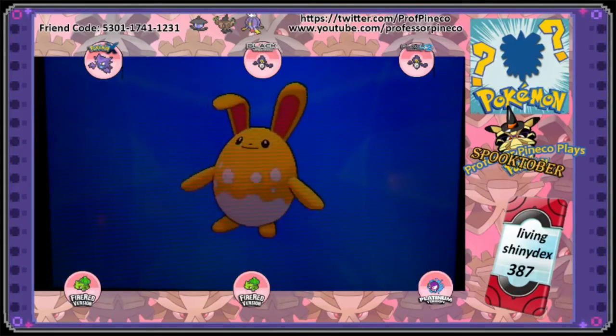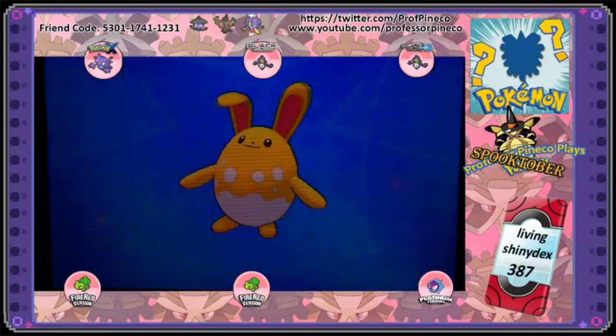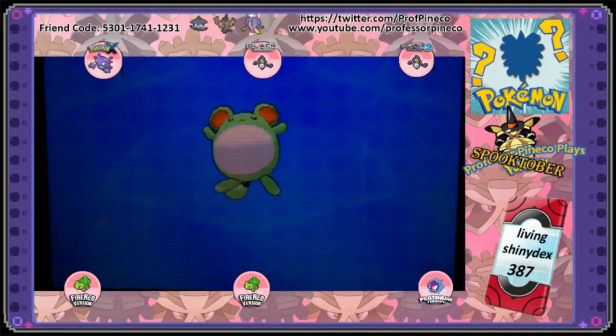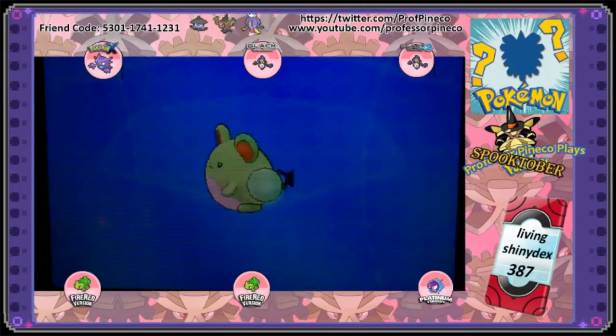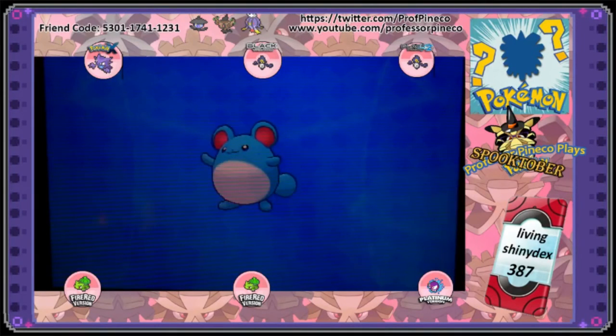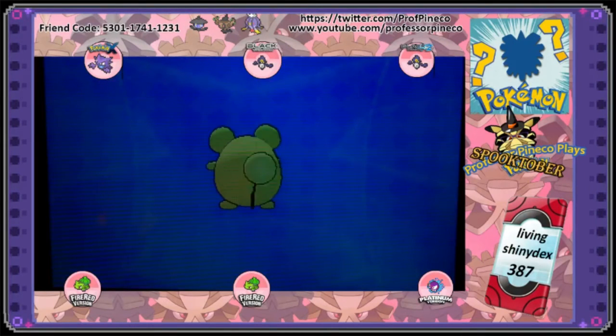Just in case you haven't seen a shiny Azumarill, there you go — that's its evolution. Aren't they adorable? Such happy little Pokémon! Look, his tail glows! Oh my gosh, that is really cool — I didn't realize his tail glow glows. Look at that, the tail glows, that is really cool!